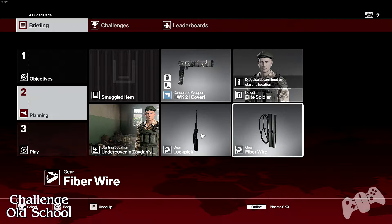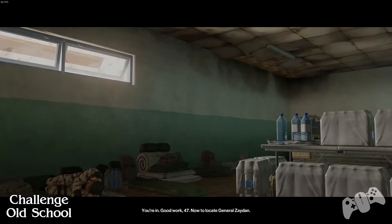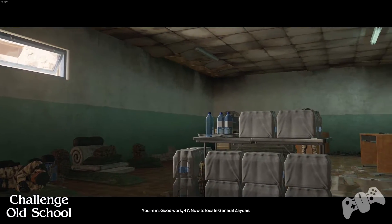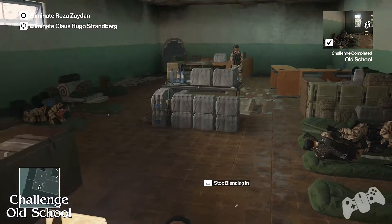So the first thing we're going to get is called Old School. Basically we need to start at the school for the starting location. That is the person dressed as a soldier. As soon as you start you should get the challenge Old School.